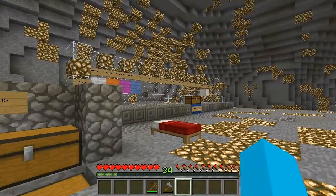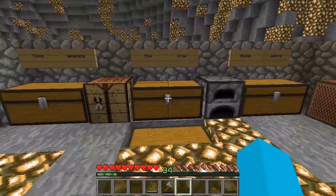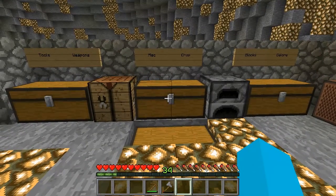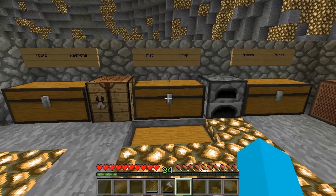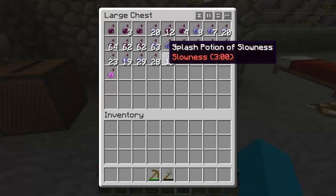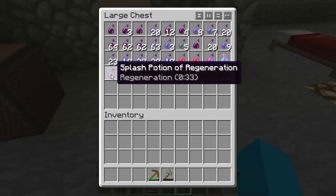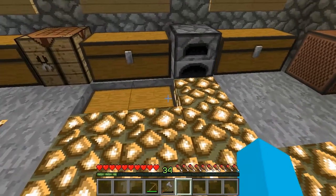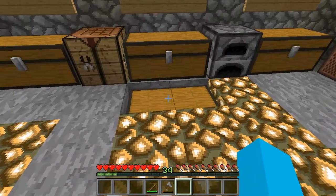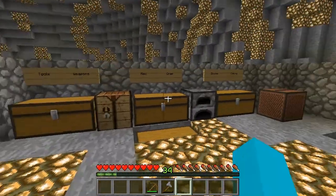The next thing I actually want to do is start with setting up my enchantment table again, start with my brewing stand, and have a look into doing maybe something with the brewing stand — maybe making some potions that are of some use to me rather than ones that do damage. I want ones that actually help me, like instant health and regen and regenerations and stuff like that. I'd like to be able to get some of them on the go, but to do that I need a brewing stand and I'm going to get myself all nice and set up with that.